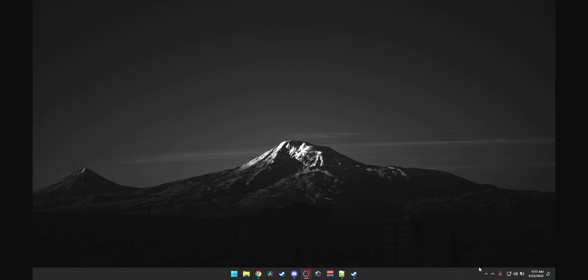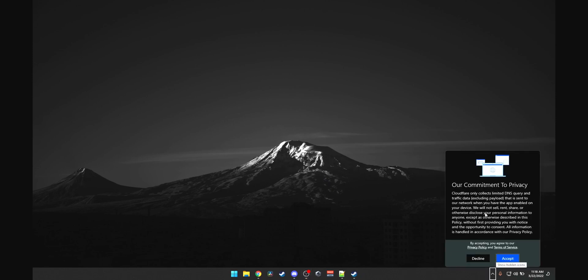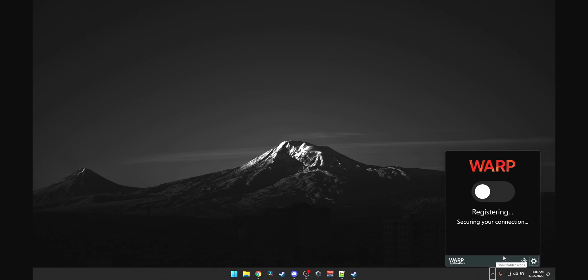Once installed, you should see this screen. It will ask 'What is WARP?' — press Next and accept the license terms. Register the connection and make sure this is set to '1.1 with WARP.' Just '1.1' will only change your DNS and will not improve any packet loss by default, so switch it to WARP if it's not set already.